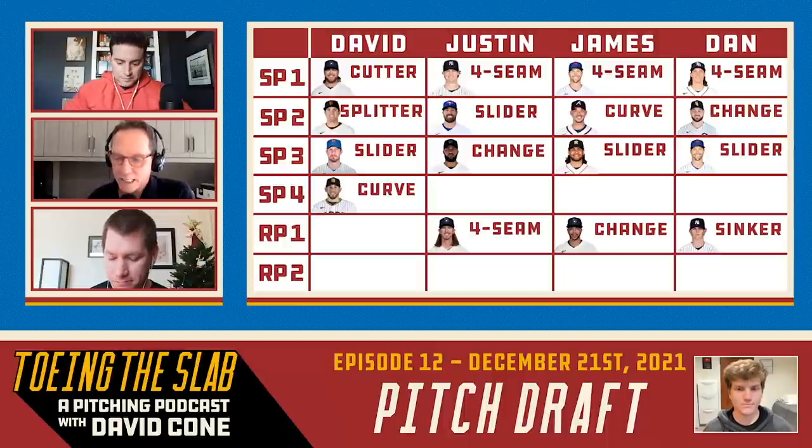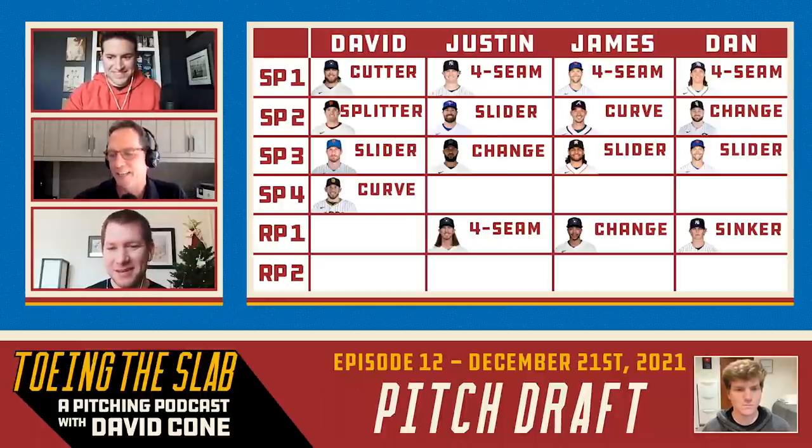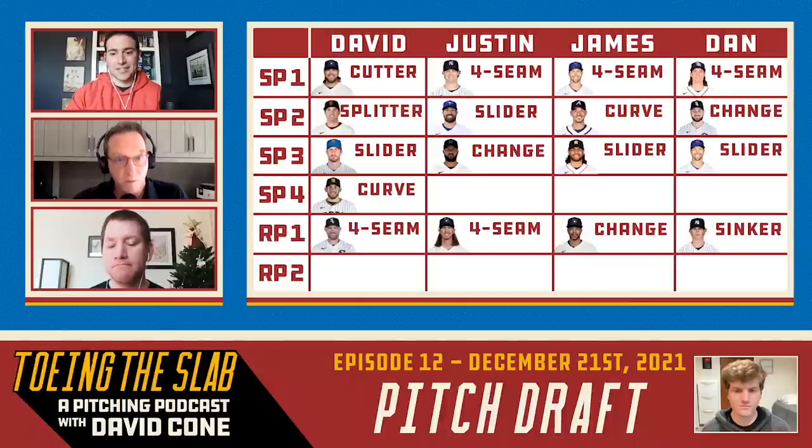Now my starters are done, so I've got to go to the relievers. Hader certainly was a big pick. So was Clay Holmes. I'm going to pick in the fastball category: Liam Hendricks' four-seam fastball.